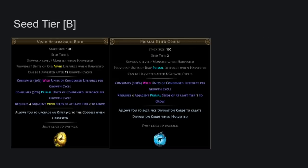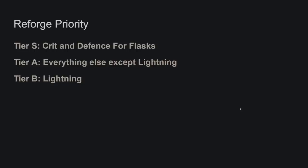Tier B: offering of the goddess and div card sacrifice. This is very valuable towards the end of a league because people quitting the league buy sacrifice divination cards for upward of one-plus exalts. The upgrade offering to the goddess will very rarely be a gift to the goddess. Dedications to the goddess are 20 chaos right now in bulk. I think getting a gift of the goddess is exceptionally rare, which is why it's tier B. For reforge priority, I have crit and defense at S tier because flasks are very strong right now. Tier A is everything else except lightning — lightning is trash.